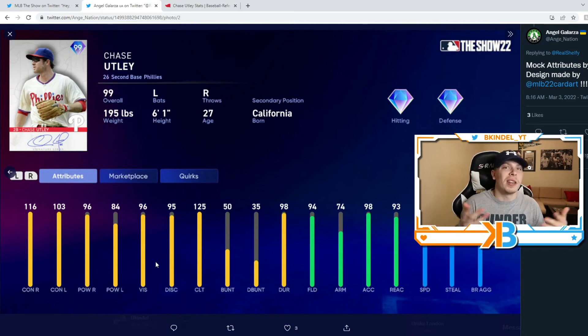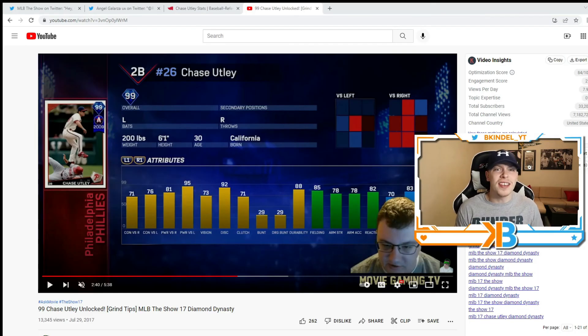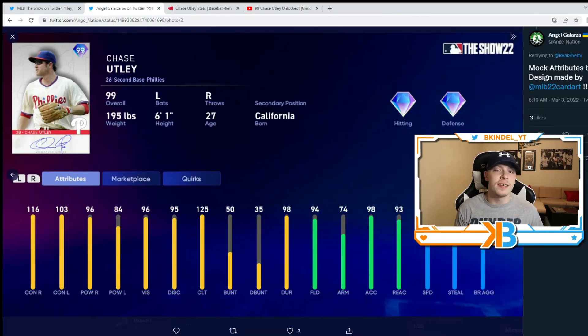Anyway, we're rambling a little bit — this is a Chase Utley video. Let me know what you think of this card. I love it. Power isn't the best, but other than that, I am ecstatic about everything else. And if you compare him to the MLB The Show 17 version, which was his last 99 overall card — before the 125 stats — these were his stats back then: 71 contact, 76 contact versus right, 81 power versus right, 95 versus lefties. This card would get laughed at today. I've seen silver cards with better numbers than this. So they've really juiced up the stats. That's what I meant when I said Chase Utley cards were always very underwhelming in terms of attributes. But if the card looks like this, I'll be happy.